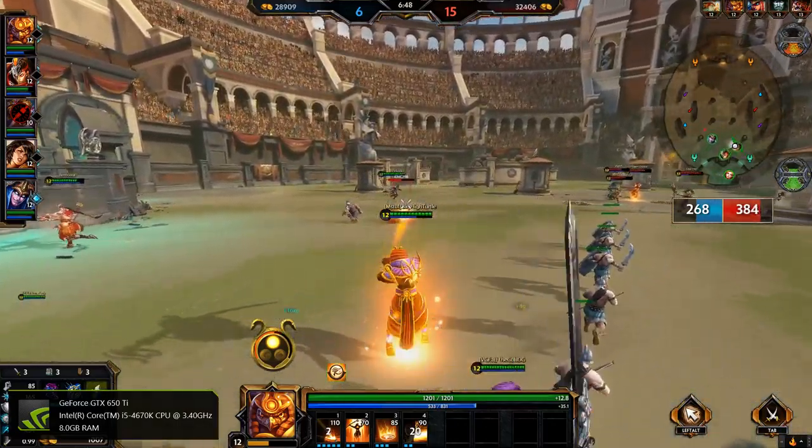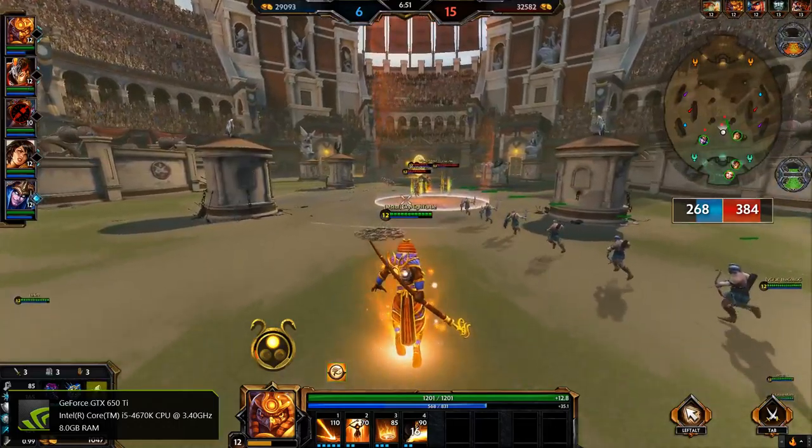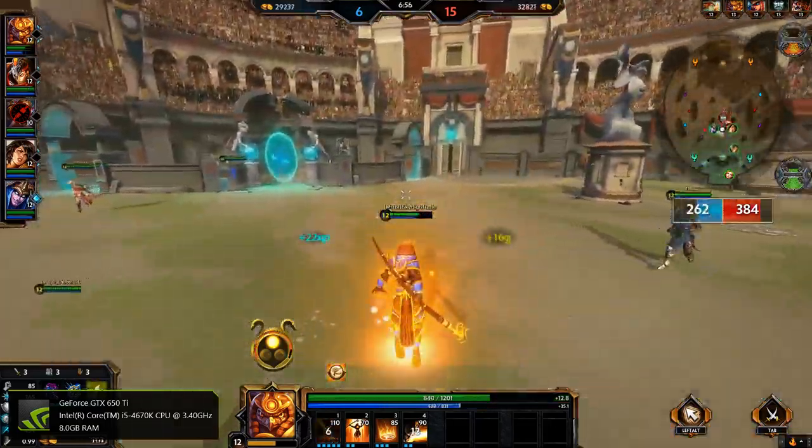As you can see, I pretty much took out that entire minion wave with just the one ability. This is why Ra can be quite useful for starting players, because you can just press 1 and walk away.